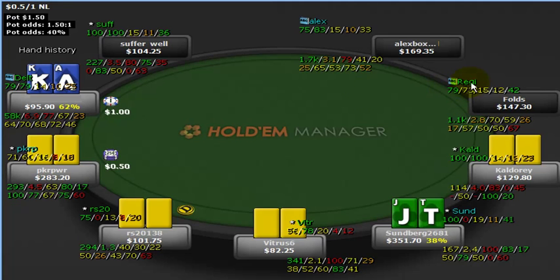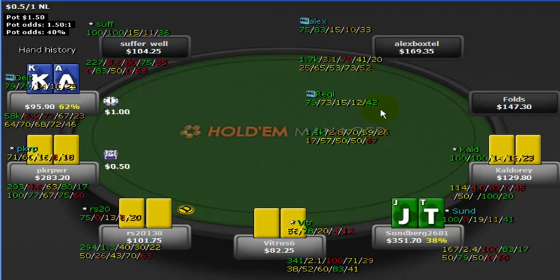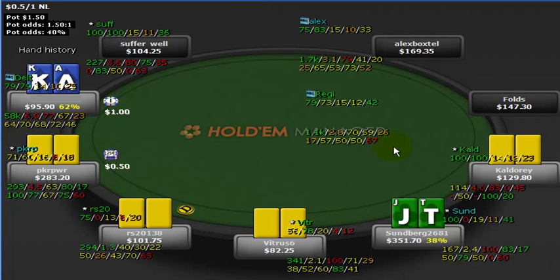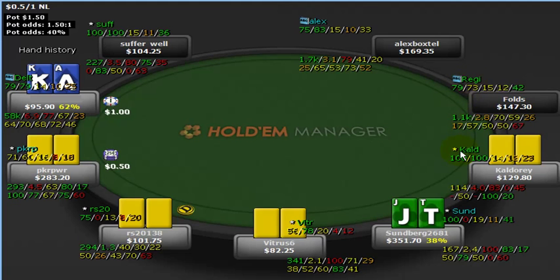Here we've got another guy, this Reggie, who is also really strong — 15 and 12 split. He's still steal raising a bit too much at 42% and a 2.8 aggression factor post-flop. Again, typical ABC numbers — TAG, lag kind of guys. Really good players in general.